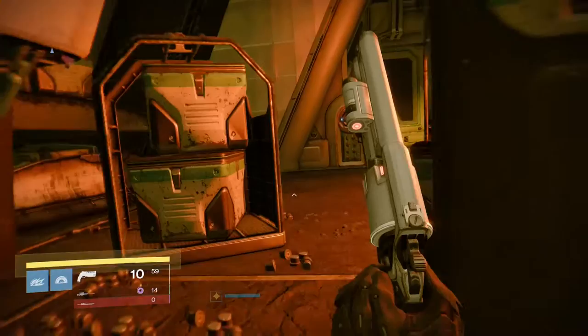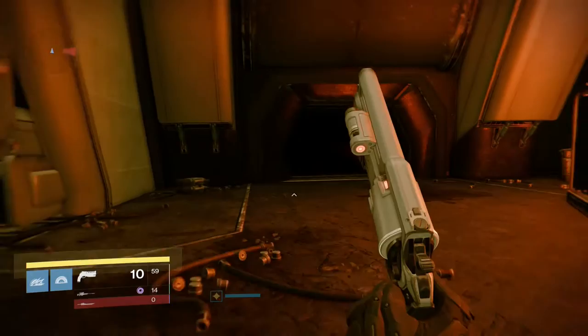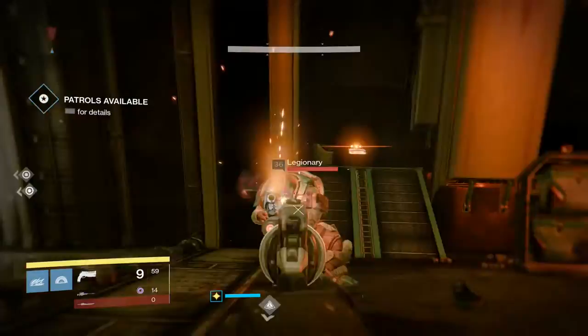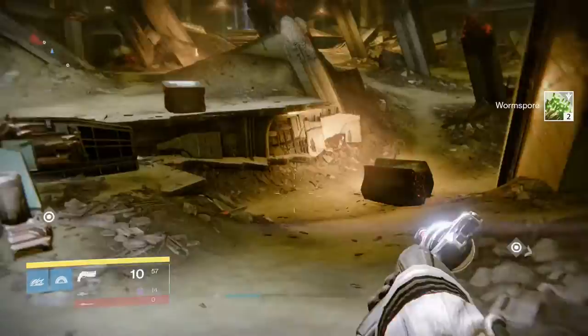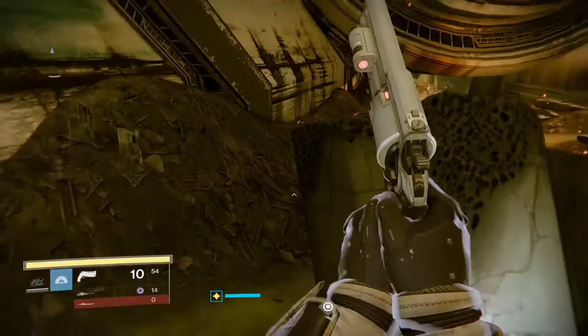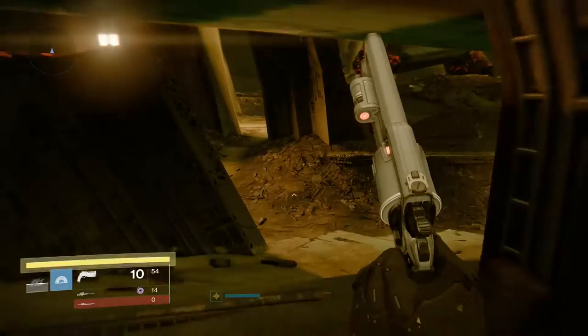Here inside you can always check under this ledge. Otherwise you just go over here and check in here as well. Over here you can see there's worm spore, but there can also be chests in this area, so make sure to look out for them. Then you want to check on the left side here as well because there's a small cave — there's nothing showing on my radar but there can be something in here.